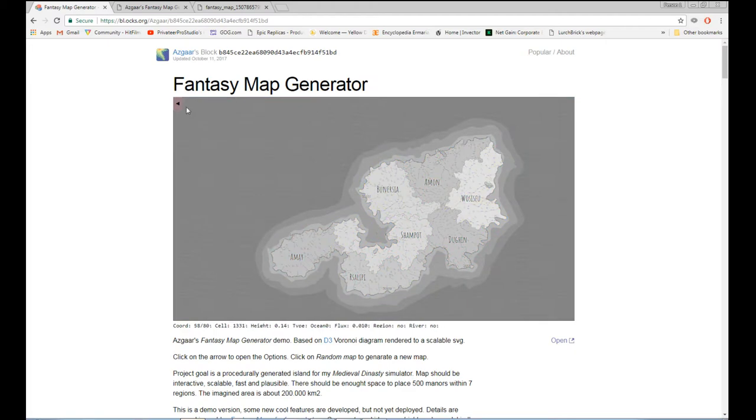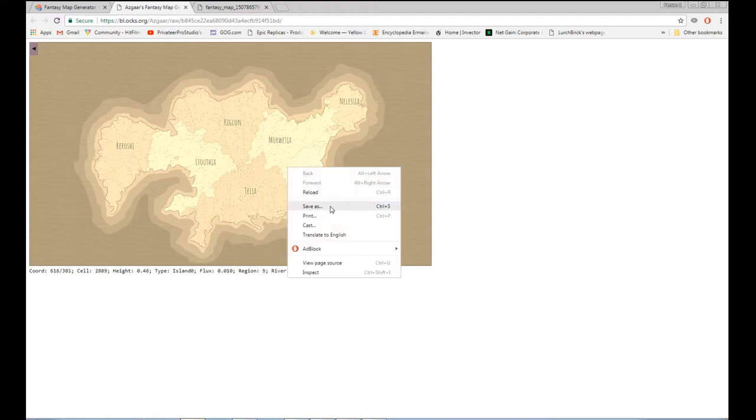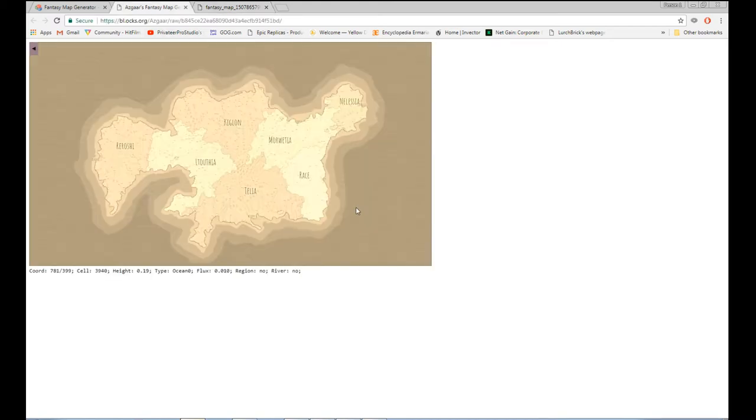You can put it in grayscale, or have it in the old fantasy style sepia tone. I've actually done one here. You can save it as an SVG file and open that up in your web browser and access it any time. I'm going to save it — it won't let me save it as an image right now, but this is what it looks like. I'll go back to it later and figure it out.